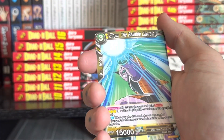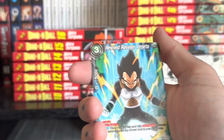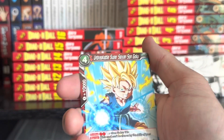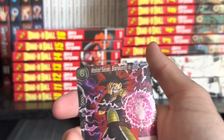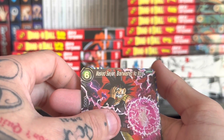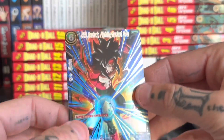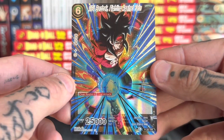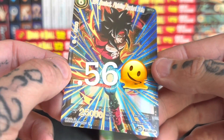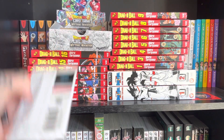That guy Ginyu, another Broly which looks awesome, Vegeta — oh, a Saiyan Brainwash — no more, oh no I dropped a good one. Bardock, and that is a PR, which I believe stands for Power Rare or whatever. Okay, next.